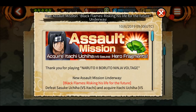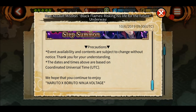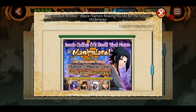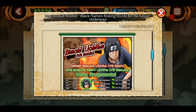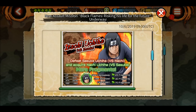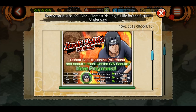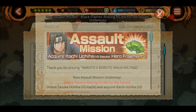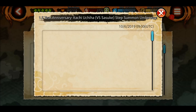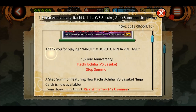We have the assault mission for Itachi version 2 — you can get some shinobites and hero fragments, so do play this. One pro tip: make sure to play the team special mission on day one itself, because as days pass, players are not as active in the team special mission. Since it requires at least two players, make sure to play the team special mission first, then the solo mission.